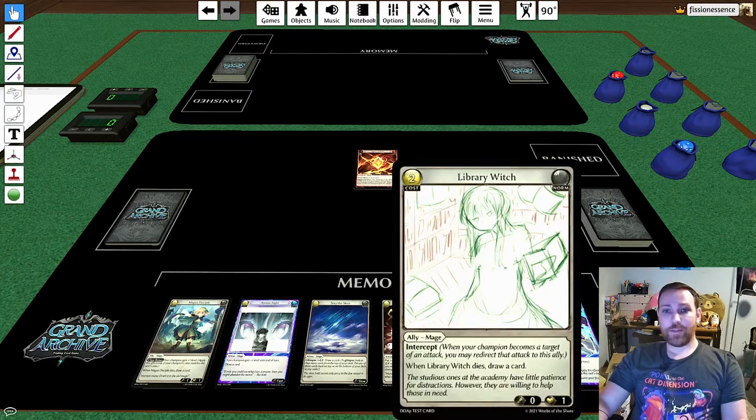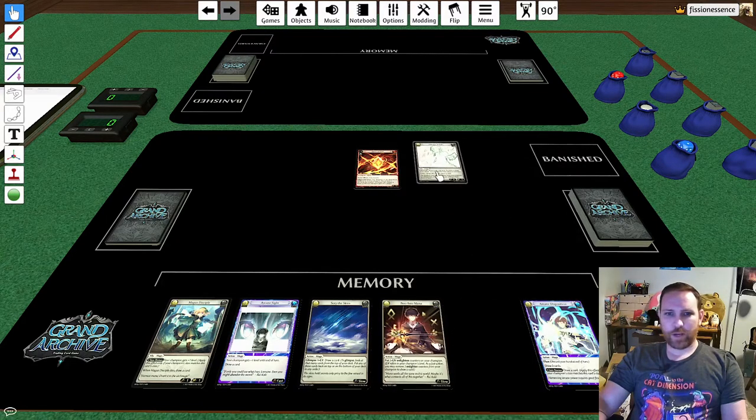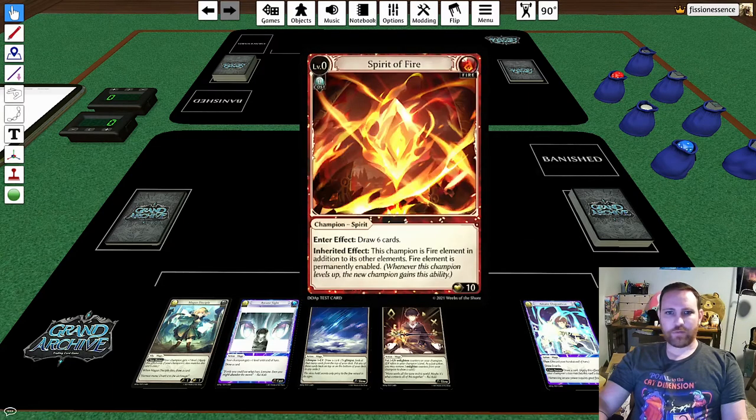I think I want to play the Library Witch here. Right off the bat, you can see a lot of the cards have test sample artwork — just sketches, not the final art. So don't judge the game by the non-final artwork. I'm going to bring out the Library Witch; you can see in the top left corner she costs two, and I can pay two. I'll put her out next to my Spirit of Fire — this is my current champion at level zero.